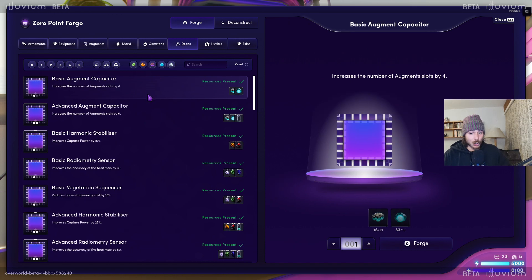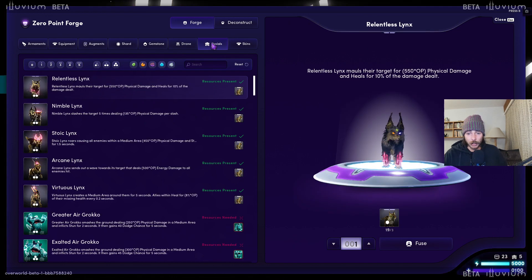Then we got the drone augments — super important. They're going to enhance your capturing chances — everything about capturing illuvials to improve the power, reduce the cost, increase the chance of capturing, or reduce the chance of the illuvial running away after a failed capture. And then you've got everything about mining as well — increasing mining chances, reducing the costs and so on. Then you've got everything about scanning and also about the heatmap and the visor. Those are really, really important if you want to maximize your efficiency in any run, whether illuvial capture or mining.